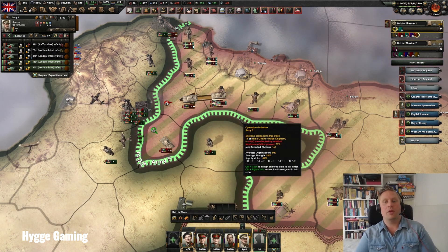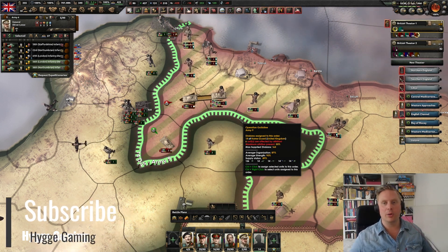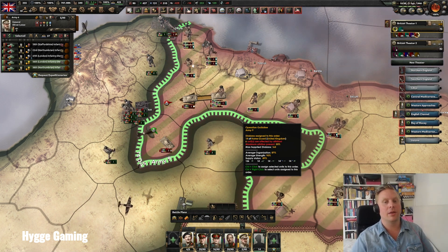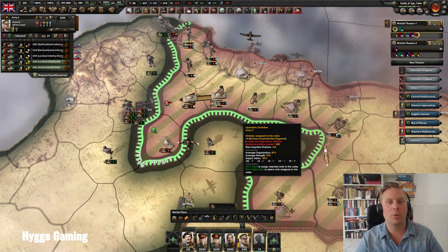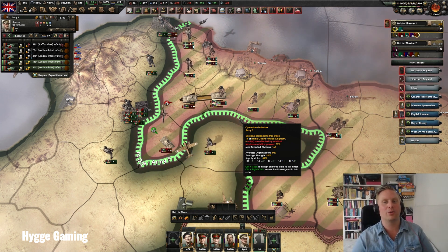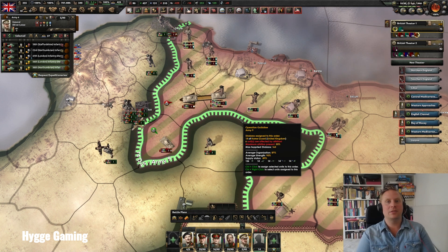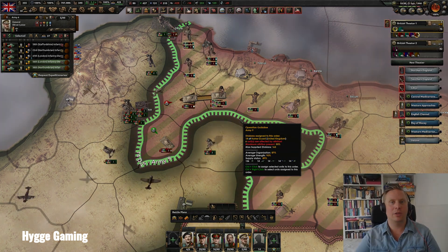To recap: assign hotkeys, use strategic redeployment with the B button, make front lines to grab planning bonuses with front lines and attack orders, and finally use the Split button to move forward effectively on the battlefield. These are the five tips. There's a lot more to discuss about micro, but these are the first five things you really need to master to attack effectively. I hope you subscribe and like our content — see you next time.